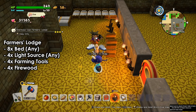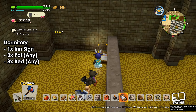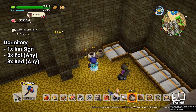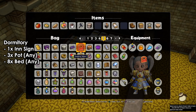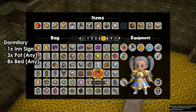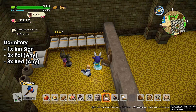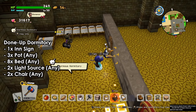Next we have the dormitory. This is a recipe you'll learn during the Crumble Done chapter, where they ask you to put eight beds with three parts and one inside piece. The important thing is the inside component. Once you place everything including the inside, you'll have your normal dormitory.